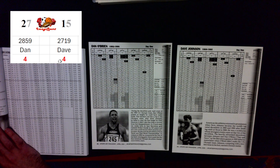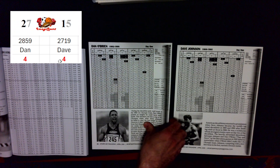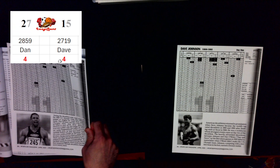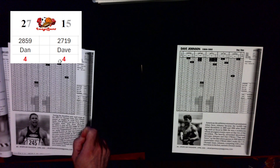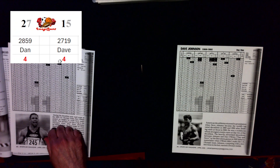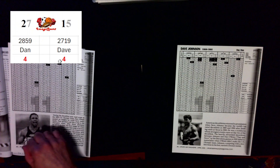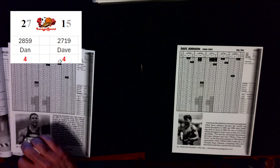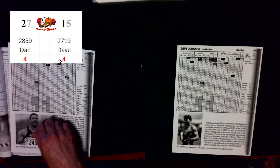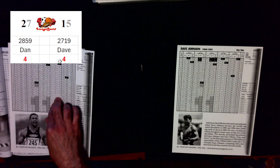The high jump works differently. Each athlete picks which height they start at and has three attempts to clear it. Once they miss three straight times, they're done. Also, once you get past seven overall attempts in the high jump, for each attempt over seven you lose a stamina point. And once you get down to zero stamina points, you cannot go all out for the remainder of the day.